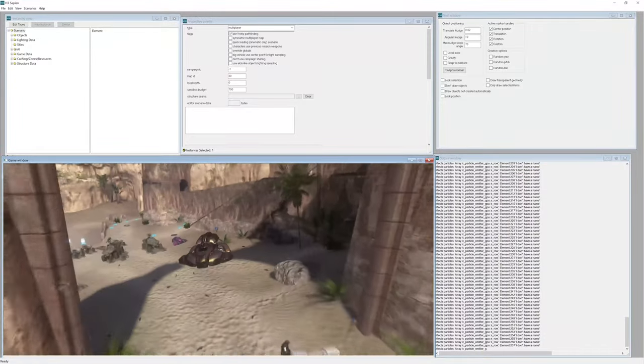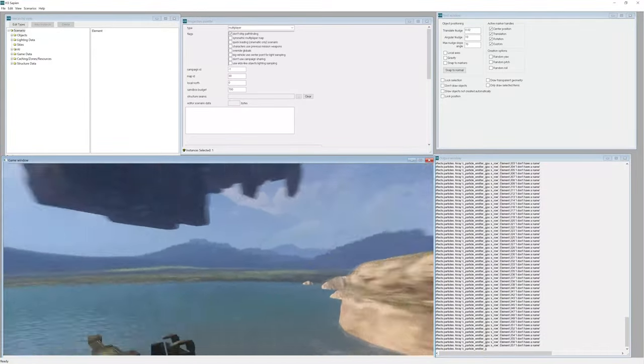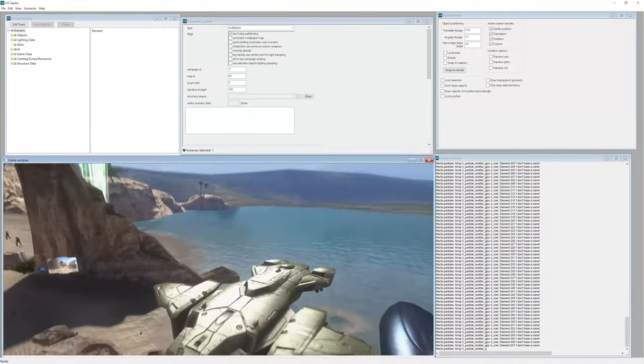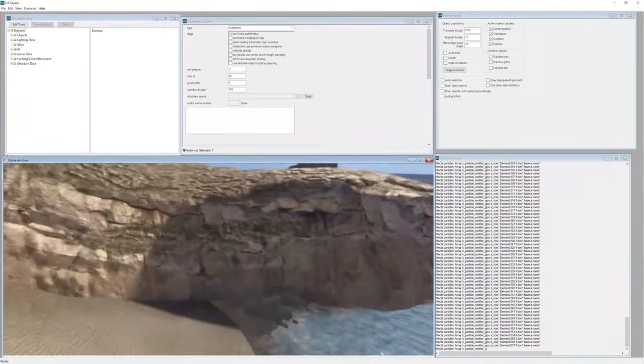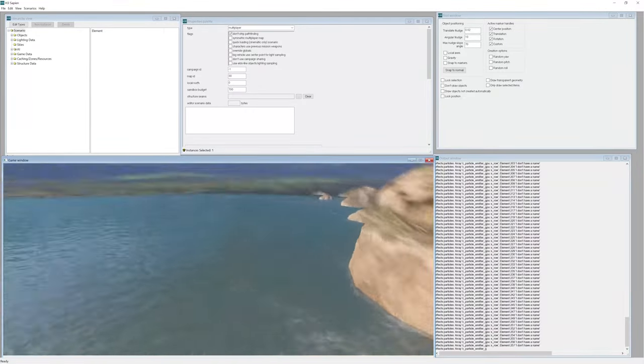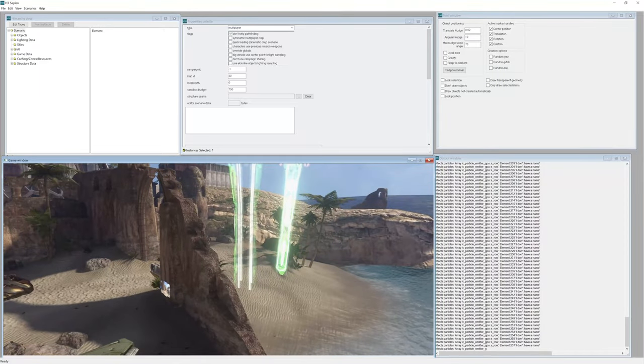Hi guys and welcome back. In this tutorial we're going to be making our pelican drop down troops. Before I begin I just want to give a huge shout out to all my Patreons for all the support they've been giving me and to Weaver900 for helping me figure this out.